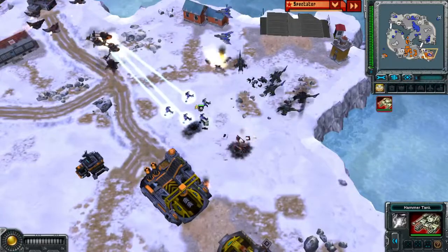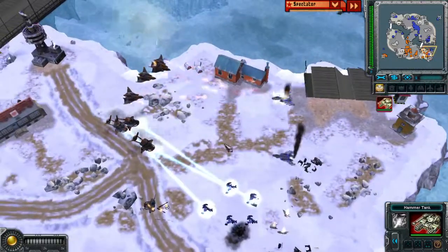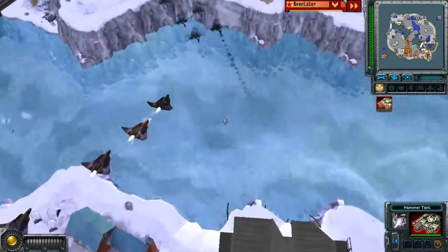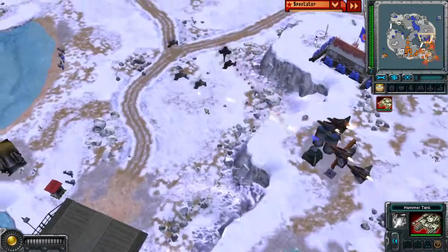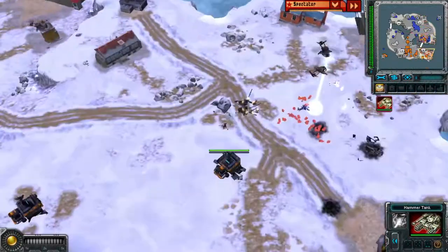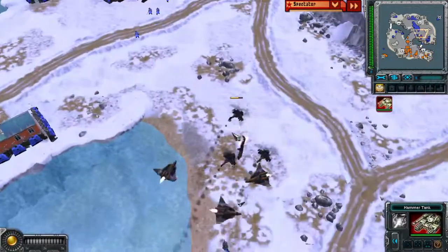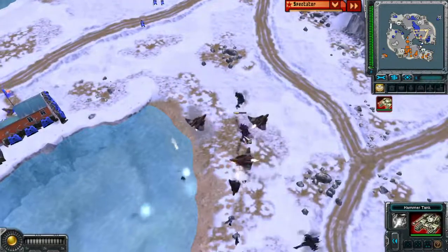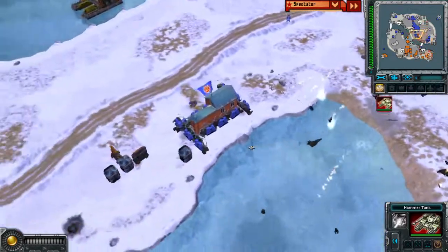Cryo copters are brought in to try and freeze the enemy infantry. The MiGs are removed by the Apollos — all Apollos survived that attack. They're going to chase away the twin blades. The frozen units are going to pop from being frozen, and the twin blades cannot escape the Apollo fighters — they all end up going down.